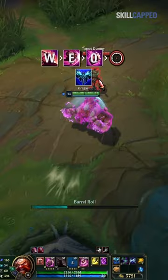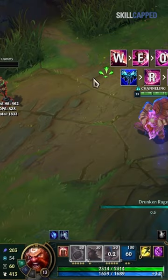By using Body Slam, Everfrost, and Ultimate, we CC the enemy to get maximum charge damage on our Q, as well as buy time for our abilities to come off cooldown.